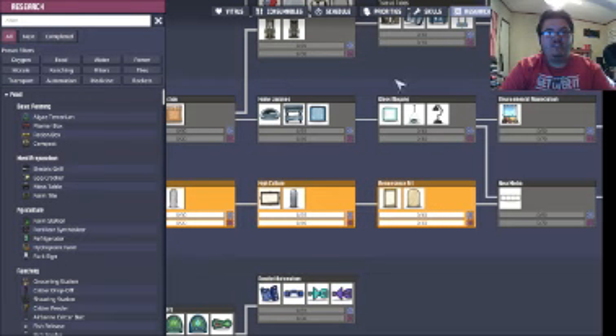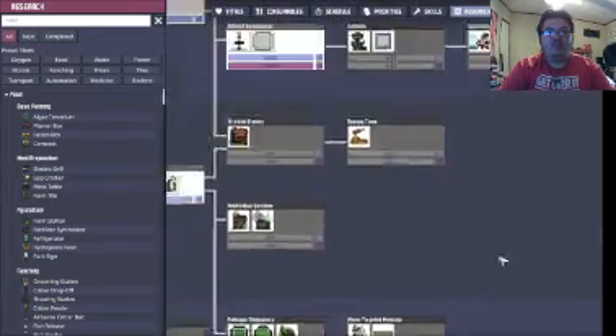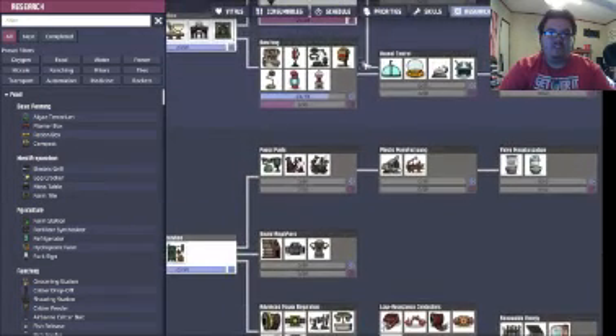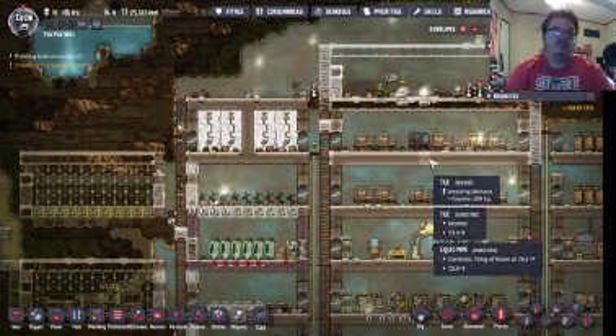Let's just go for Renaissance Art. We know at least what to look for now and we can get it after we complete this. Once it's done, we'll get to work on Renaissance Art.